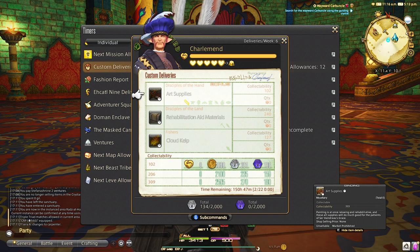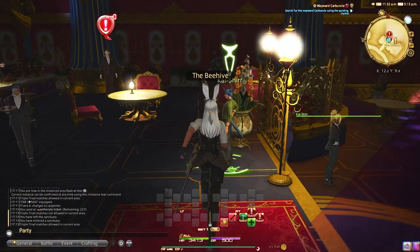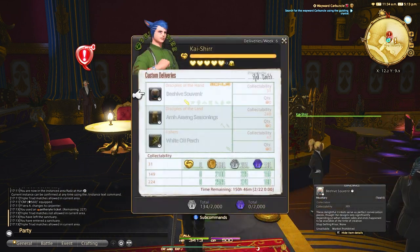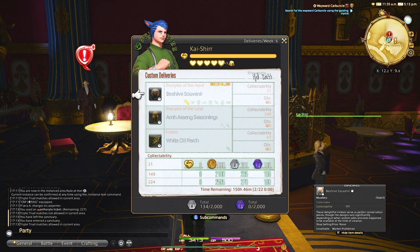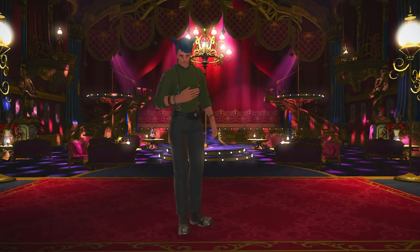As of right now in Endwalker we have a total of 7 custom delivery NPCs, with more on the way hopefully soon. Once unlocked, each of these offer a crafting, gathering, or fishing way of turning in custom delivery items. This is great because you can focus on different parts of crafting or gathering depending on what you prefer.